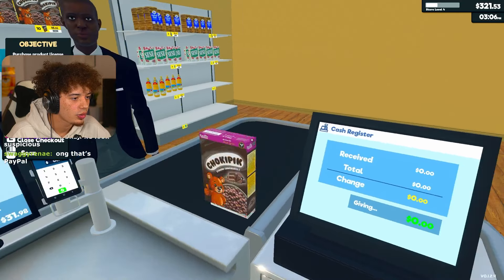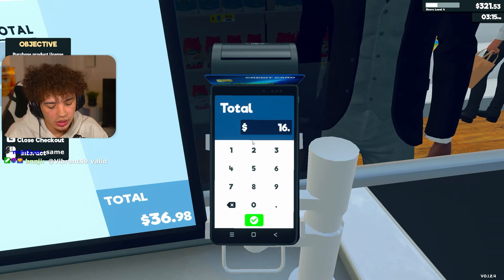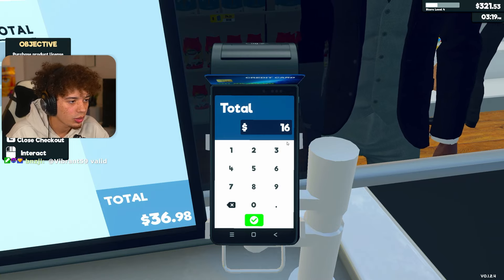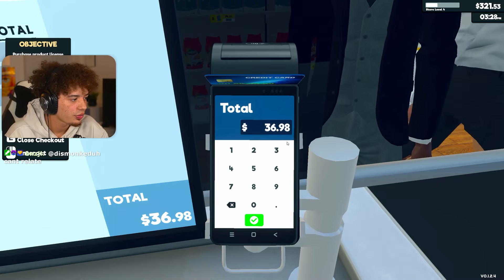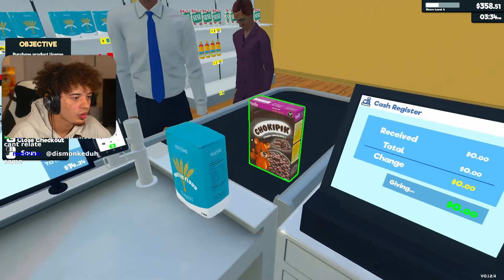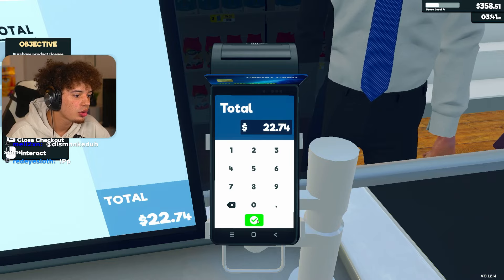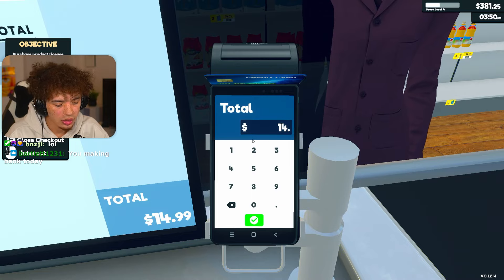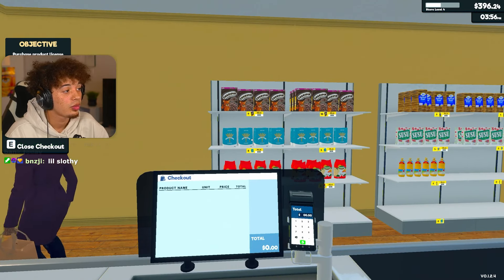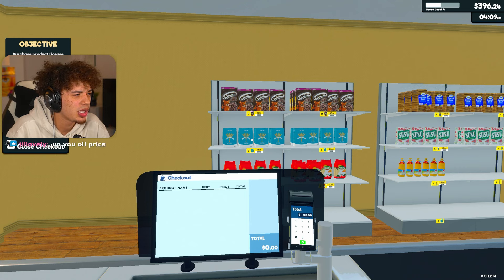Oh you got a lot of stuff, let me get you scanned in sir. $36.98 is going to be your total. Oh, I almost gave this dude a crazy discount. $22.74 sir. $14.99 on the dot. Yo, we are getting paid today - $396 so far total, that's what we got. But I think we started with what, like... how much did we start with today?